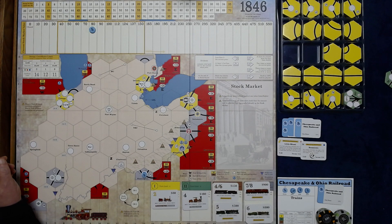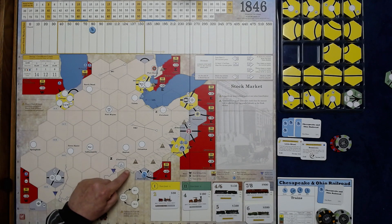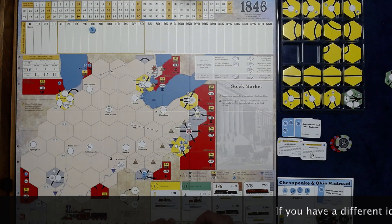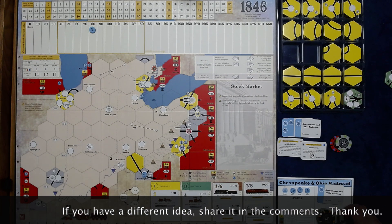We get four shares of the Chesapeake, parred at $80. Taking the first operating round, we pay the privates, so we receive $25 for our two privates. We have to build out of Huntington — Huntington is mountainous, so that tile will cost us $60.